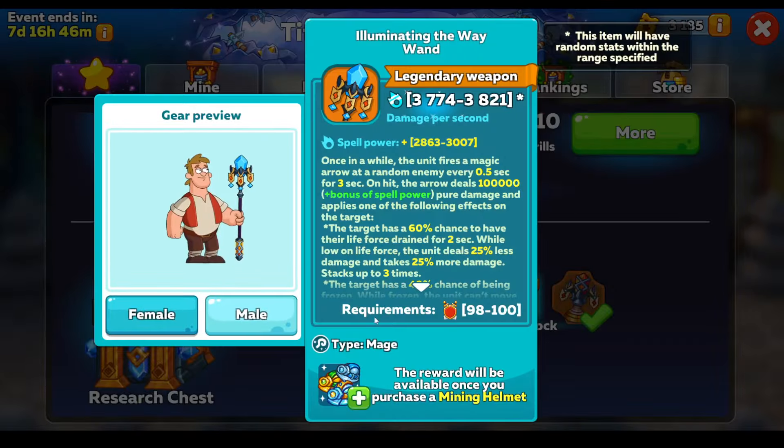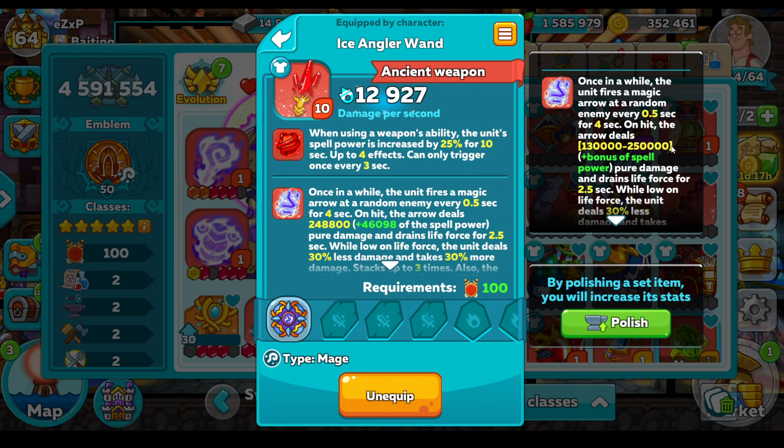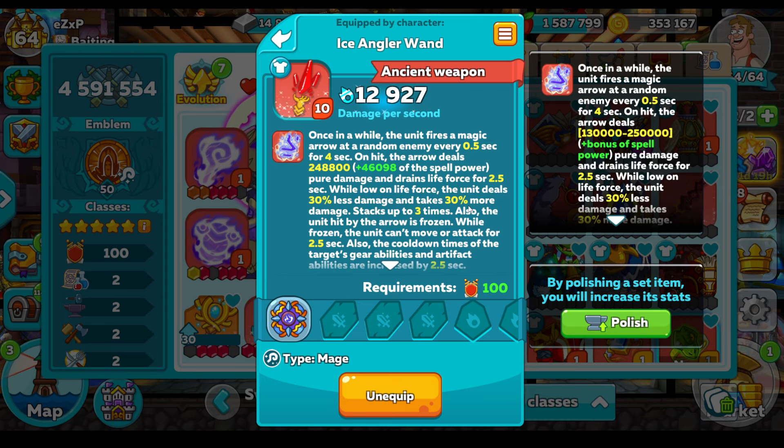So these are the items — we've got a wand. We've already got this equipped on our ice angler, so I've already tested it out on that. Let's look at it on the ice angler so we can see the kind of benefits we're going to get once it's put into a set ability. So once in a while, the unit fires a magic arrow at a random enemy every half a second for four seconds — that's a lot. The arrow deals pure damage, so it can go up to 250,000 per hit, plus all the spell power if you can scale this right up.